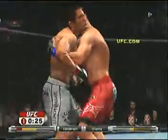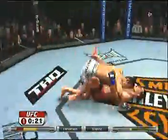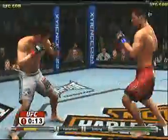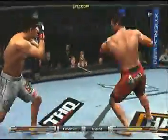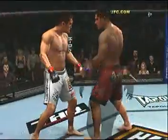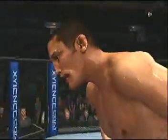Nice work. He's got the double underhooks, and he decides to let him up. Trying to come around with the left. Trying to come over the top. Came with the overhand right. What a great brawl here tonight — these guys are really battling each other.